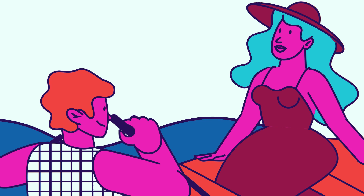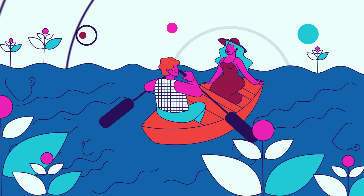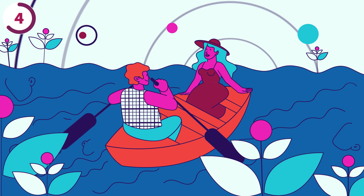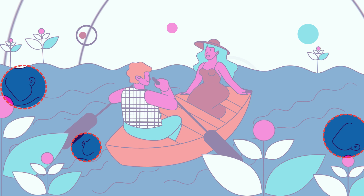Sue and Luke are rowing down the river, but something seems off. The water comes to life, and 3 faces appear. Can you spot them? There's one near the top left corner, one in the bottom right corner, and one slightly in the middle.